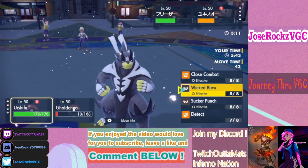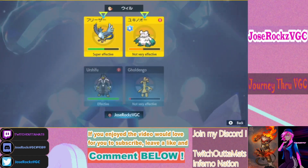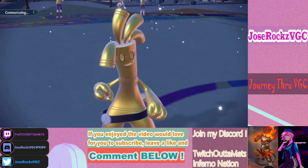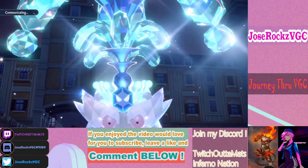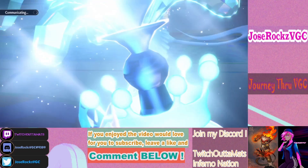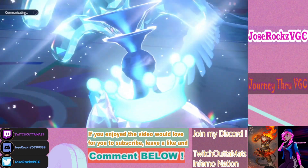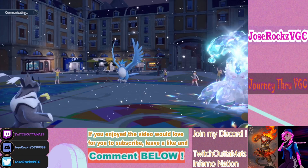I want to take out Articuno now because it can Roost. We have 100% accurate attacks — we just have to hit in the snow. I featured this combo on my channel recently — just scroll back a couple videos to earlier this month. We used a snow team and it was really fun, got a lot of wins and freezes, but this team plays with RNG. Let's see if we can dodge it here.